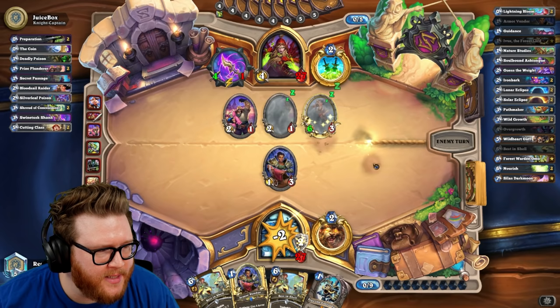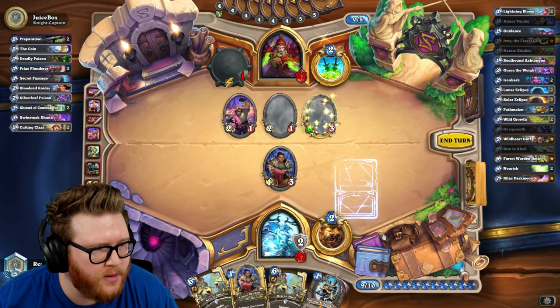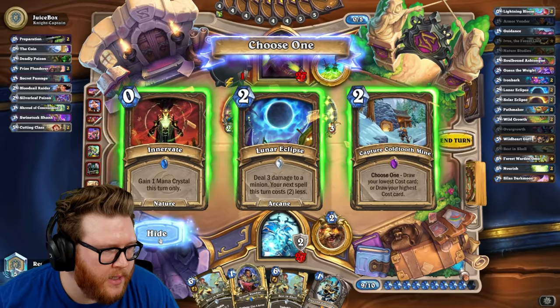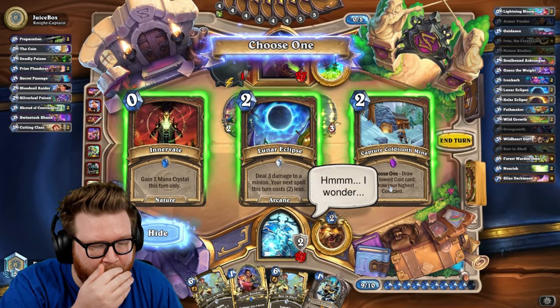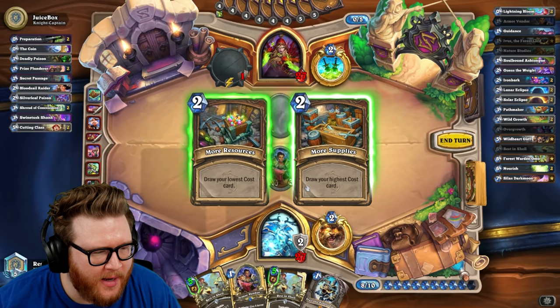I wonder if they're digging for a Coerce or something, some actual hard removal. I don't really know what to expect in Poison Rogue right now — I just don't know the list well enough. Oh, it's Smite stuff, that's for the Smite. Let's see what Nature Studies gives us — Cold Tooth Mine or Lunar Eclipse. Lunar is definitely better for later but I need resources.